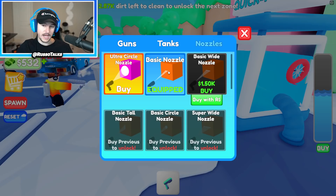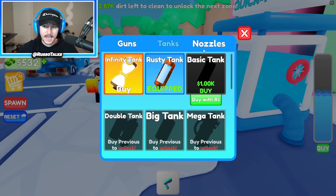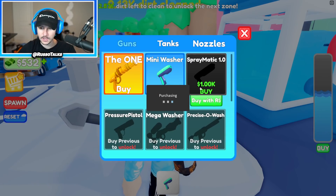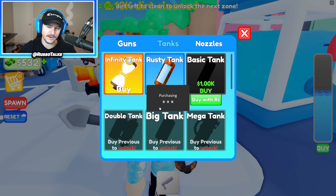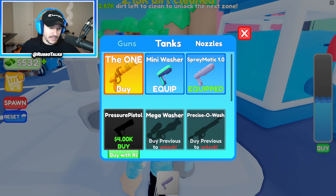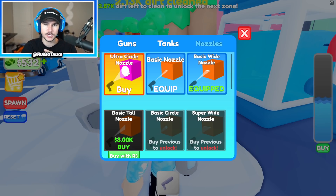I have right now the basic nozzle, which is like the radius, and the gun is what you're actually using. There are super OP ones. For guns, tanks, and nozzles, there is one in each category that's super OP — the best one you can get. I'm going to try getting a regular one. I have to buy it with Robux because I don't have enough money. Let's just buy the next gun and next tank. If this video gets 10,000 likes, I will buy the one Robux gun, the infinity tank, and the ultra circle nozzle, giving me the most insane powerful power washing in the game.